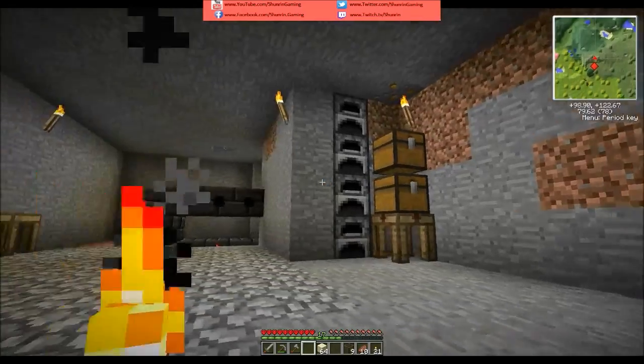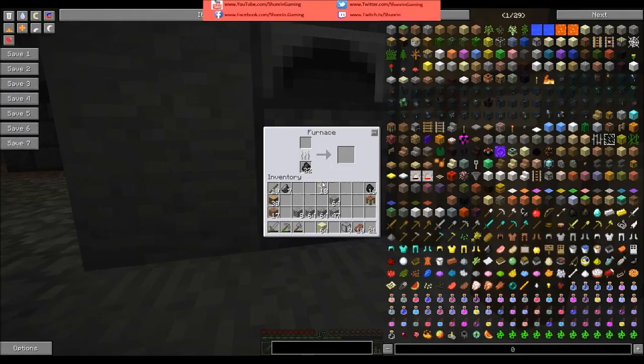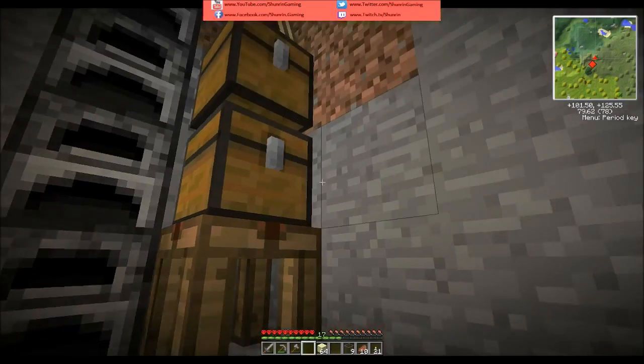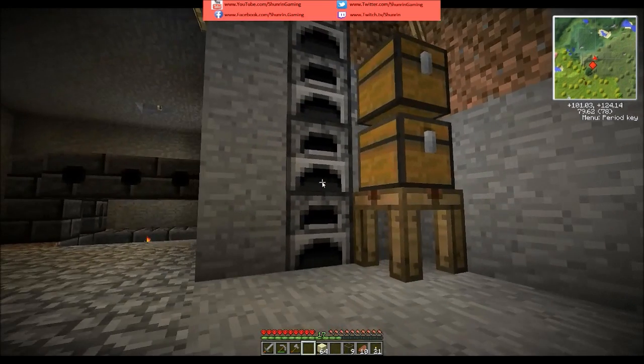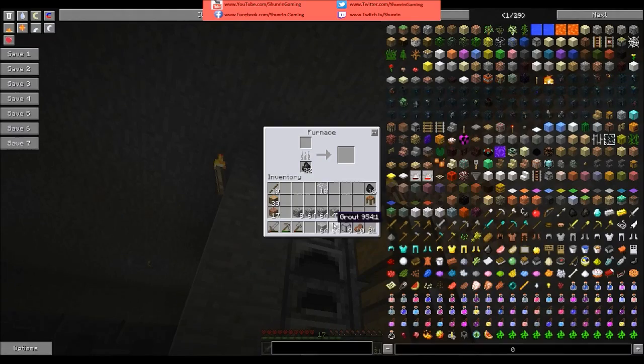But there is a part that is useful, and I will show you guys that when we get to it. Let's grab another stack of clay. I don't know why I put the flint in that chest — that should be in there. Sand, gravel, clay, there we go.